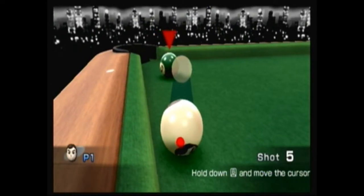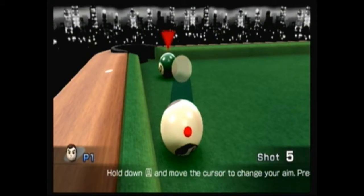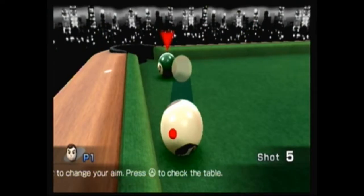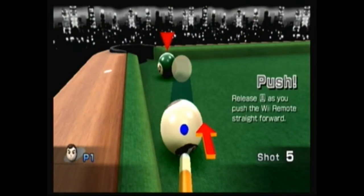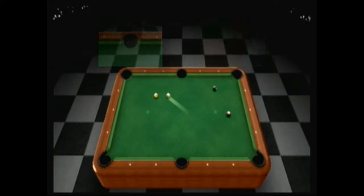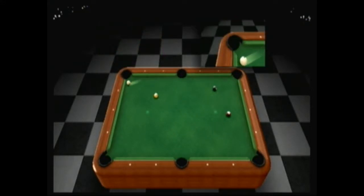You can use the D-pad to control where you want your ball to go. So you can do angle shots, which can be helpful at times, like right there — which I think worked out pretty convenient.